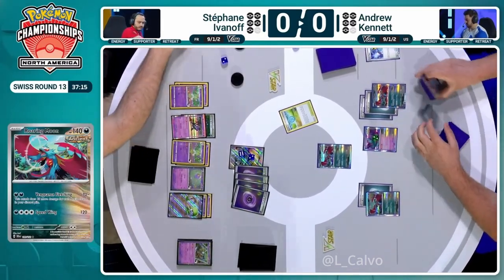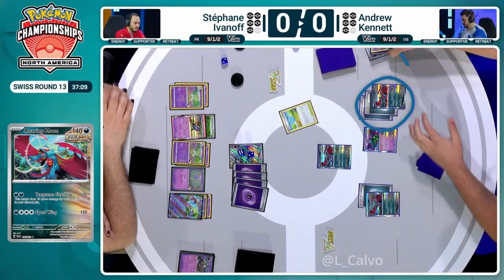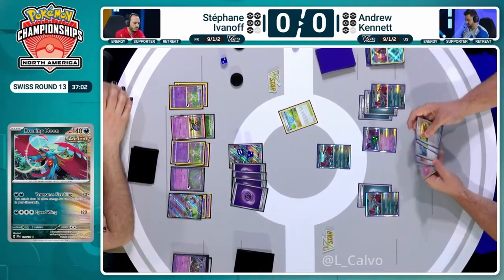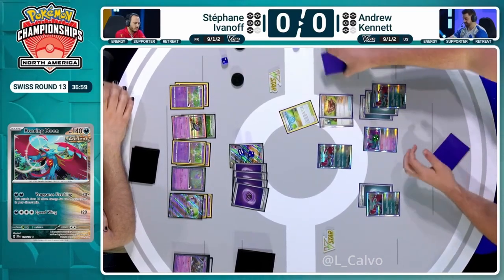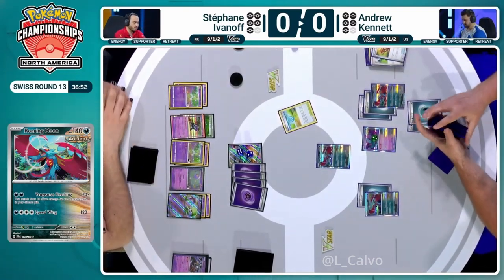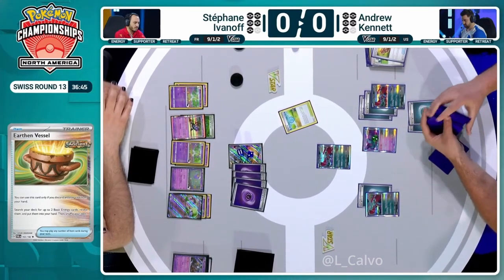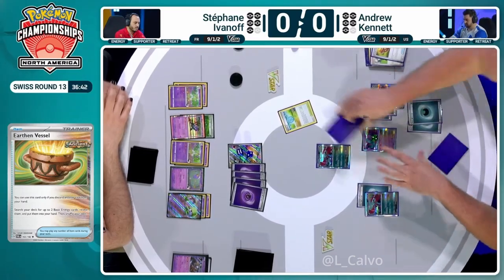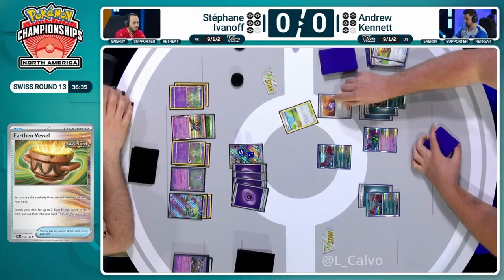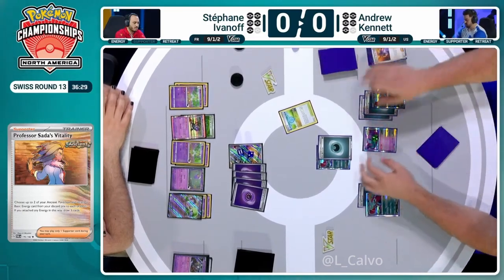Interesting choice by Stefan — instead of going after the powered-up attacker, he eliminates the Radiant Greninja engine. This deck can only really afford Greninja as its engine since it focuses so much on ancient cards. But with five energies on the board, there are not a lot of energies left Drew could have used anyway. This will eventually help against an Iono. Drew still needed a Professor Sada either way. Now there are two Roaring Moons fully powered up for Stefan to deal with.